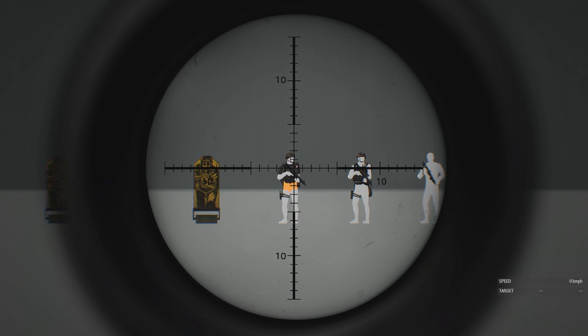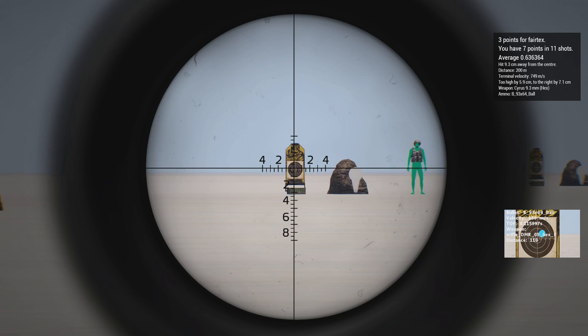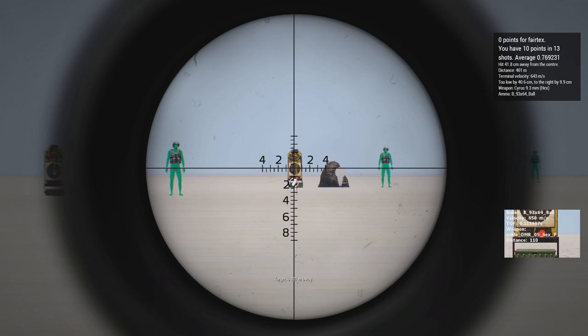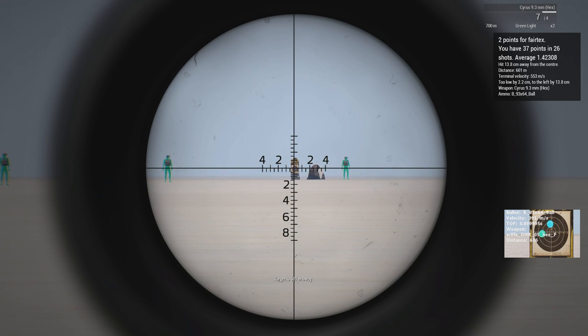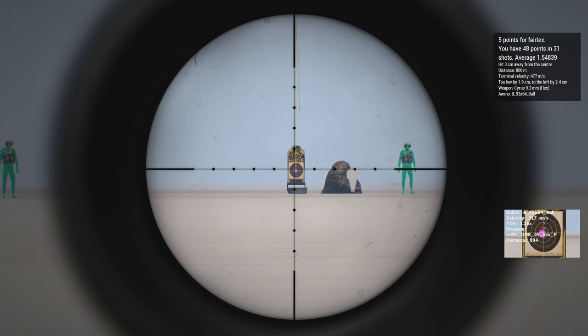For the range and velocity testing of the 9.3, I'll be shooting targets from 200 up to 1000 meters using both the AMS and the LRPS scopes, just for the purpose of seeing the targets better and having more zoom. The AMS is usually my favorite sniper optic because it has a switchable red dot, allowing me to defend myself if I get flanked. The stats for each target are shown in a small window so you can see the exact distance, bullet travel time, and terminal velocity for each shot.